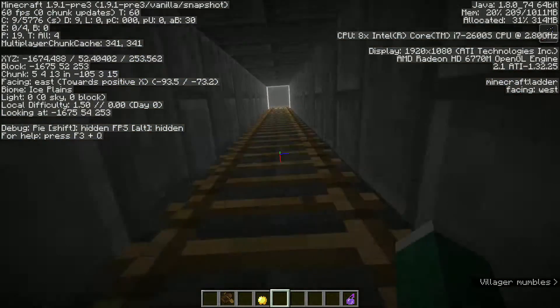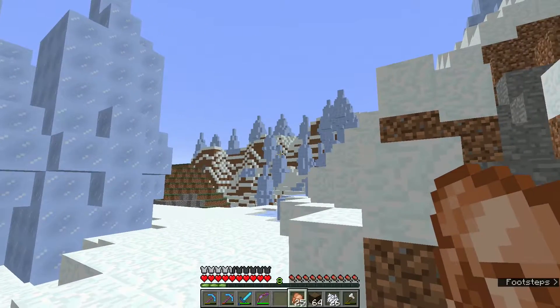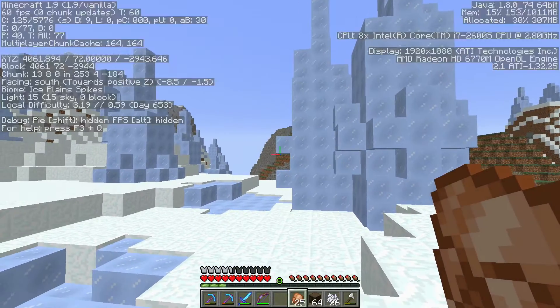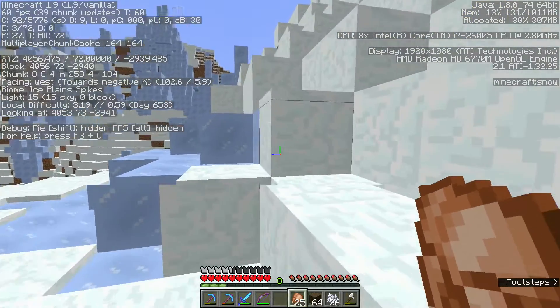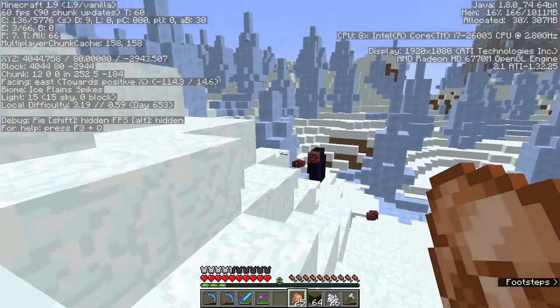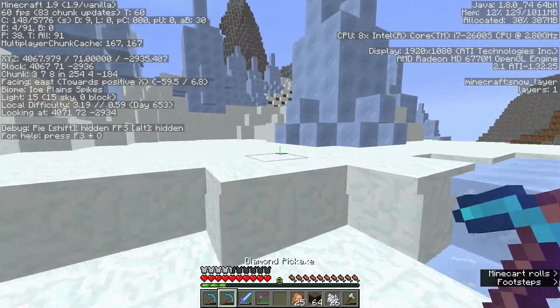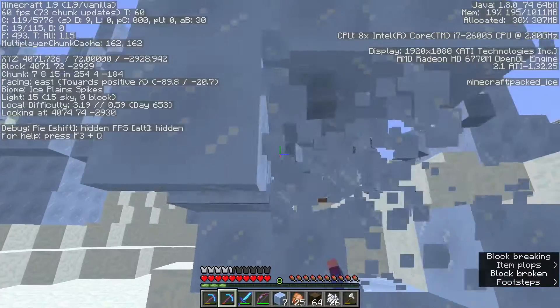We are now at the ice biome — check it out: four thousand, negative two — basically four thousand, negative three thousand. We are a long ways from home. Needless to say we came through the nether, and we need to make this trip worthwhile. We're going to go ahead and fill out the rest of our inventory with packed ice.